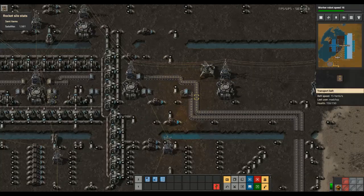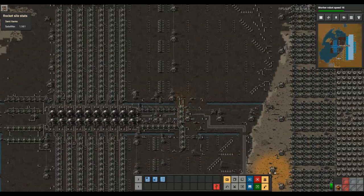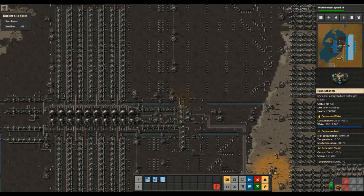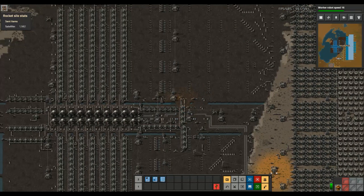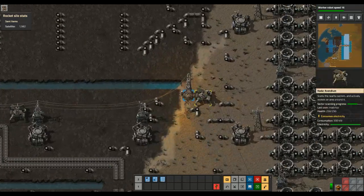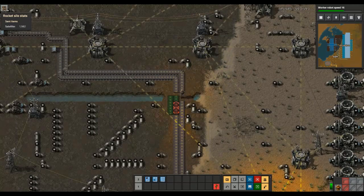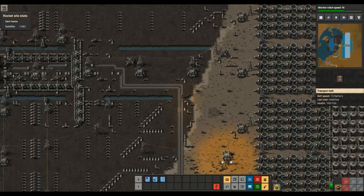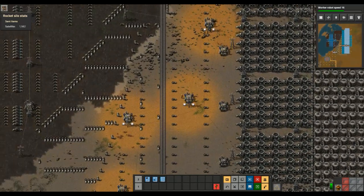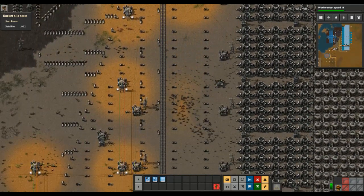We are done building it — it finished not long ago. So now we have two things left to do. First, we need to be able to tell this thing whether or not it's supposed to be on. And we need to output the information for the steam counter we're going to be using.